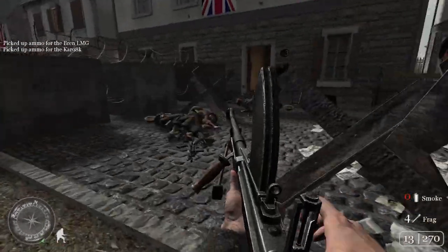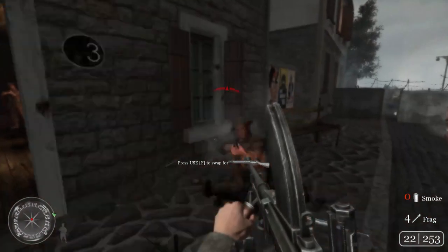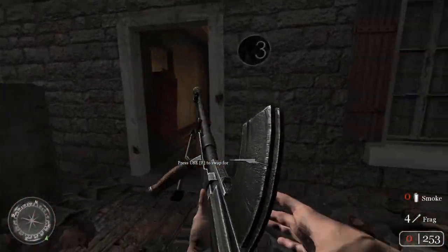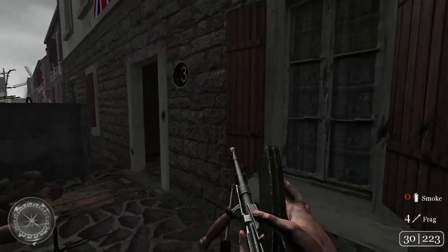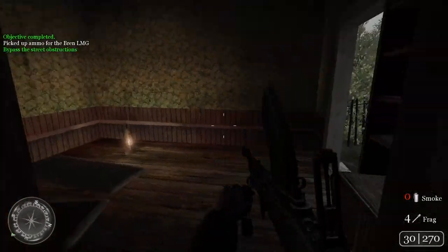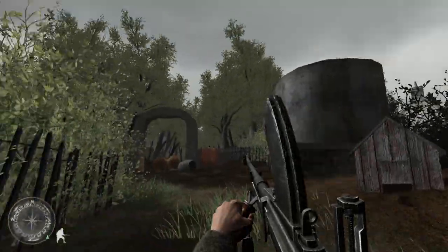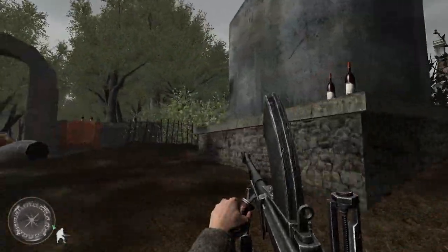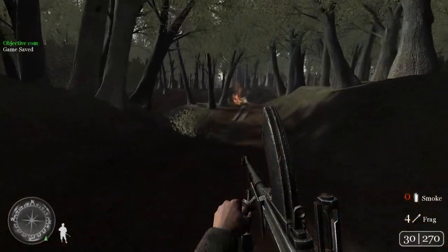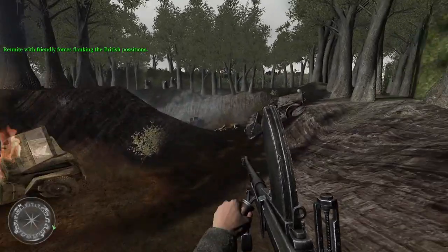Bad time to reload — we're into it! Now we're getting away from the coast. Bypass the street section through the angle of the forest. Reunite with friendly forces, flanking the British.